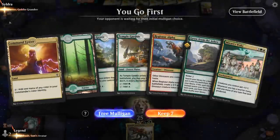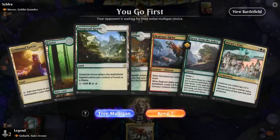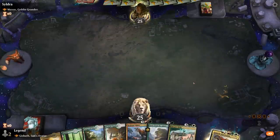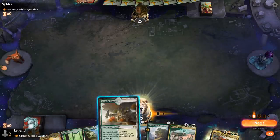We're on the play facing a Muxus Goblin Grand E deck — don't see those very often. Our hand's okay: Turn 3 Grow, Turn 4 Mirari's Wake sets up a potential Turn 5 Gishoth. We'll see what the Goblin deck can muster.